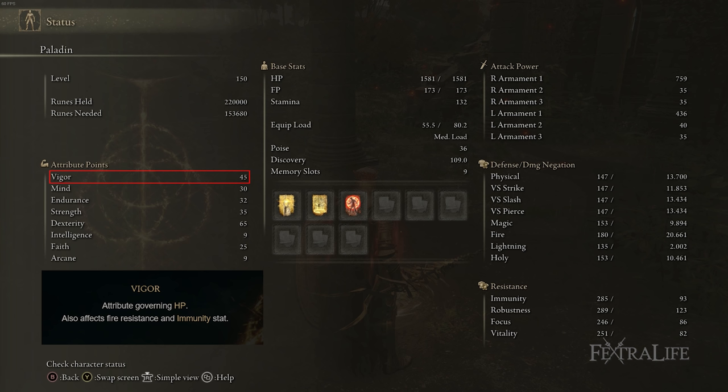When going into boss fights or tough stretches, use the Flask of Wondrous Physique with the Lightning Shrouded Cracked Tear to increase your lightning damage. If you're using one of the other spears that deal holy damage like Tree Spear or Clean Rot Spear, swap it to holy damage instead. The Green Burst tear that increases stamina recovery is also good — I love the Green Turtle Talisman in block builds but there isn't room for it here, so this is a good way to recover stamina quickly through boss fights.